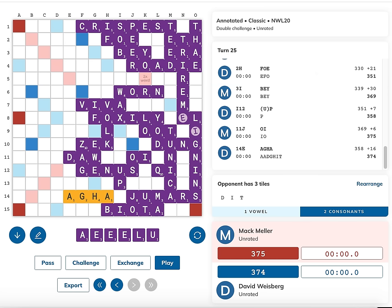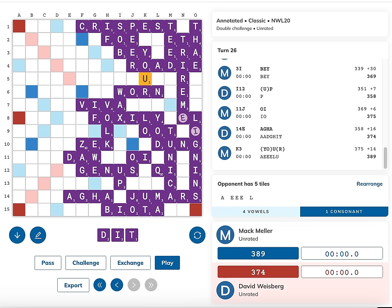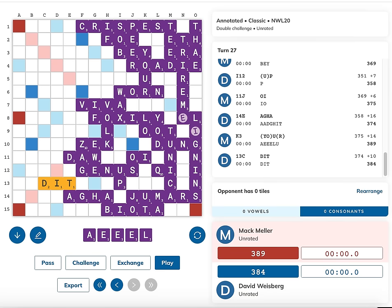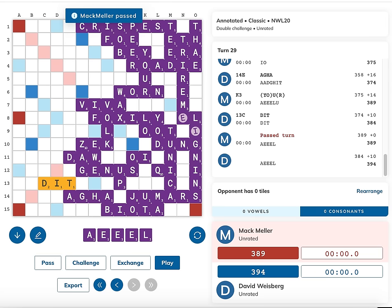My highest scoring play would be to simply drop my U in the sneaky spot between the Y-O and the R, making the word YOUR for 14 points. If I do that, David can simply go out with DIT and TA for 10 points. I'm still up five, but I have five points on my rack and David gets five times two, or 10. So David would win the game by five, 394 to 389.